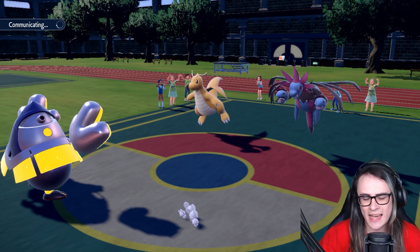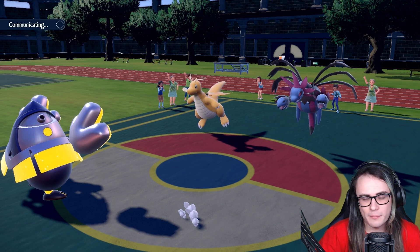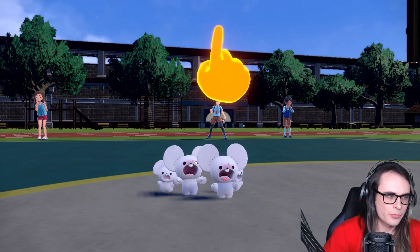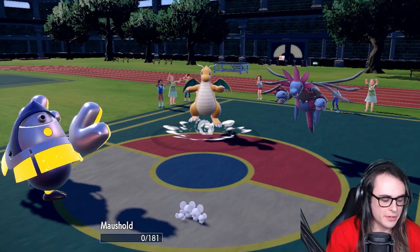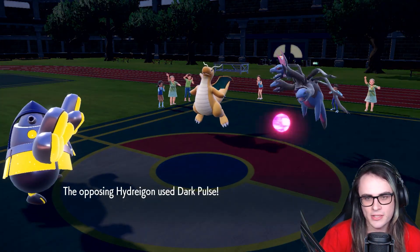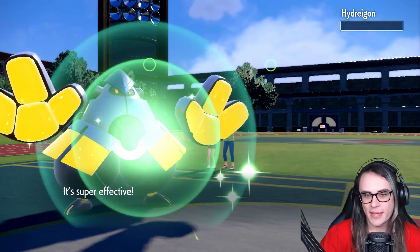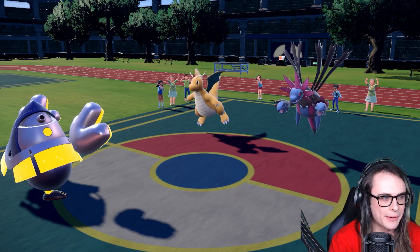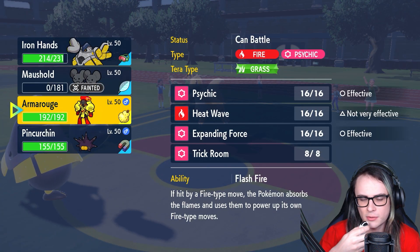Even if my opponent goes for Extreme Speed into Maushold and then Earth Power, I don't think it would KO. My opponent would also have to stay in, which I'm still fine with. E-Speed is going to go off — yep, that's fine, so we know this is not a Choice Dragonite. My opponent also decided to stay in with both Pokémon and neither Terastallized. They'll go for Dark Pulse, which worked out amazingly for me because Hydreigon is now cleared and I'm going to get a ton of health back from Drain Punch. Iron Hands already KOing Hydreigon is huge. I'm kind of shocked they didn't click Earth Power because I think that would have been a great play.